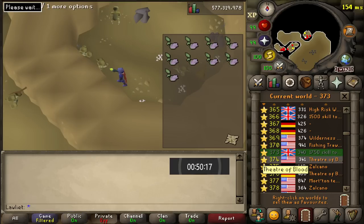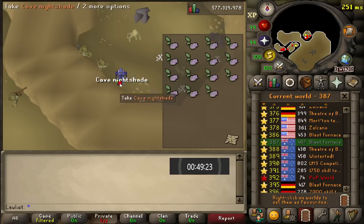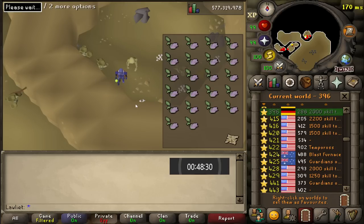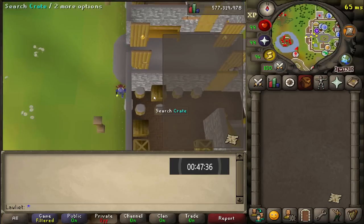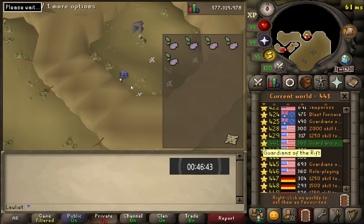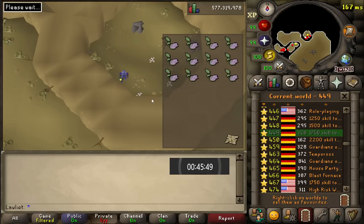As you may have already noticed, I'm using a different teleport than the Ring of Dueling just because I want to see how many cave nightshade we can get if we go max efficiency. I am using my max cape to teleport to Yanille since it is closer than the Castle Wars teleport. But don't worry if you don't have a teleport to Yanille — you can just use the Ring of Dueling, and that's close as well. It's also next to a bank, so you can just use it multiple times.